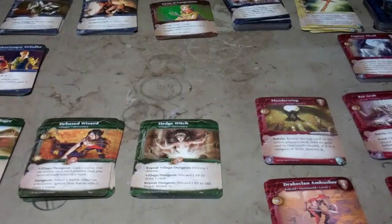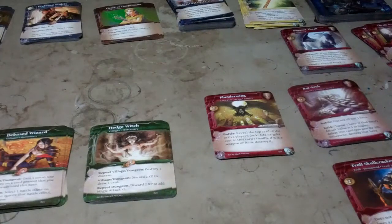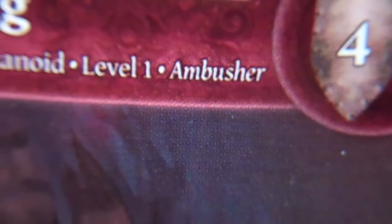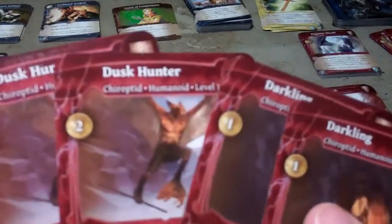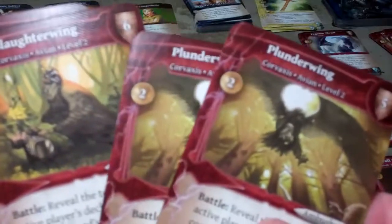They've also included some reprints to replace some cards from the previous game. On the original card you can see the monster description notes that the monster is an ambusher — they decided that was hard to see and not a good graphical design. So they reprinted those cards with a bigger icon clearly showing ambusher. You get a handful of those: a couple of bat ones, a couple of troll ones, a few kobold ones, some different bird men ones in two different kinds, and some worm ones — looks like two of one kind and three of another.